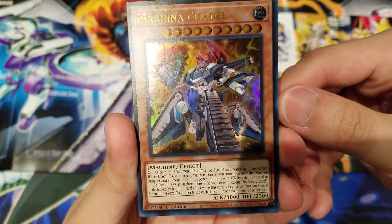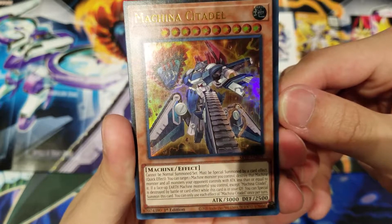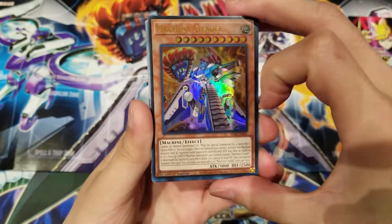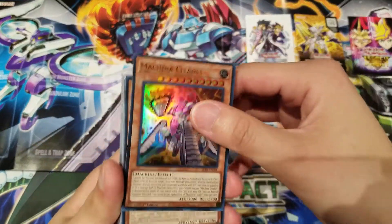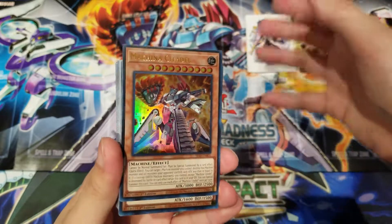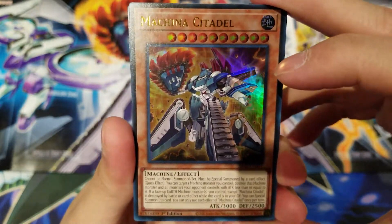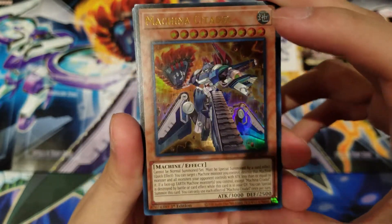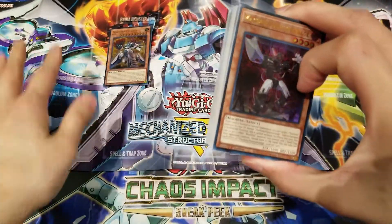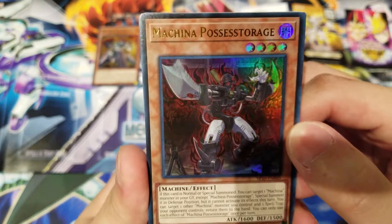If a face-up Earth Machine monster you control, except Machina Citadel, is destroyed by battle or card effect while this card is in your graveyard, you can Special Summon it. You can only use each effect of Machina Citadel once per turn. So if you have one on the field and another Citadel in the graveyard, you use the current one to destroy one of your Machine monsters, then you can bring the other Citadel back from the graveyard — pretty cool. Definitely recommend getting three of these structure decks.